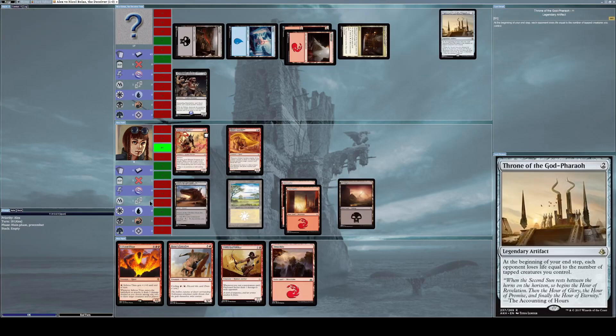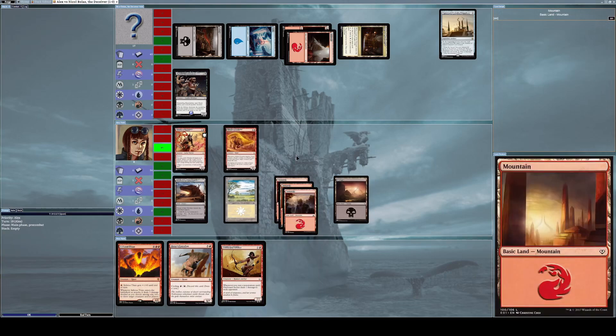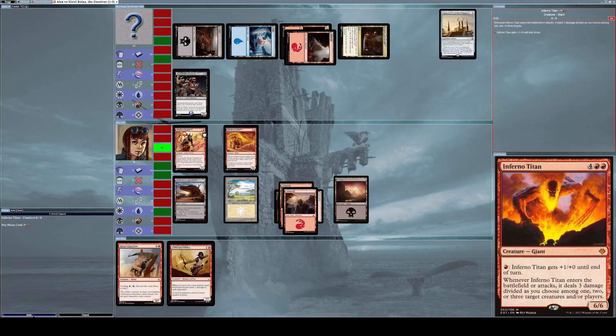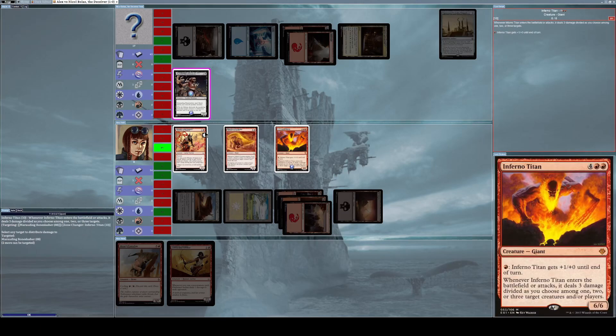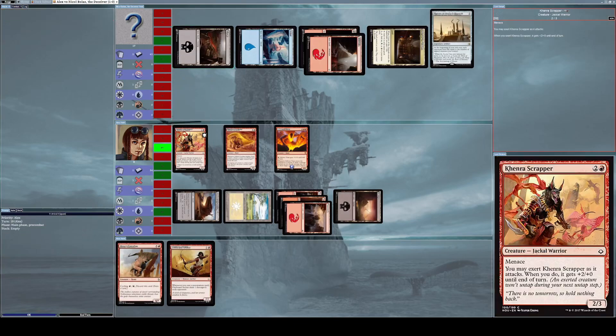I think that was a bad move on his part. I lay down a mountain card and finally summon Inferno Titan. With Inferno Titan's enter-the-battlefield trigger, I distribute all three damage against his Marauding Bone Slasher to destroy it. Now I can alpha strike with everything I've got.